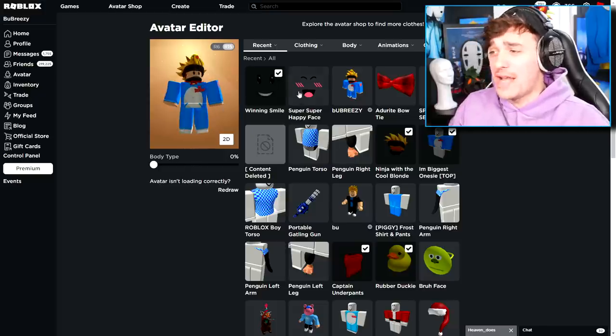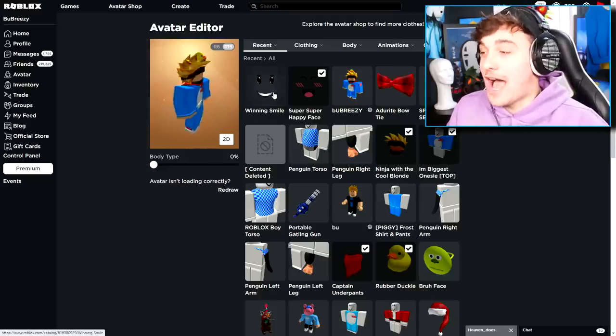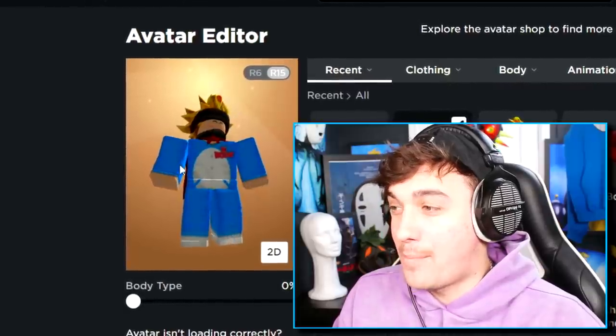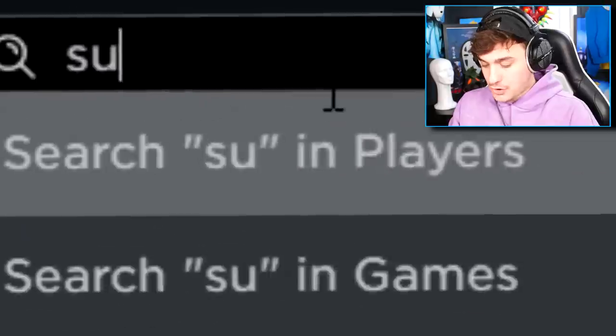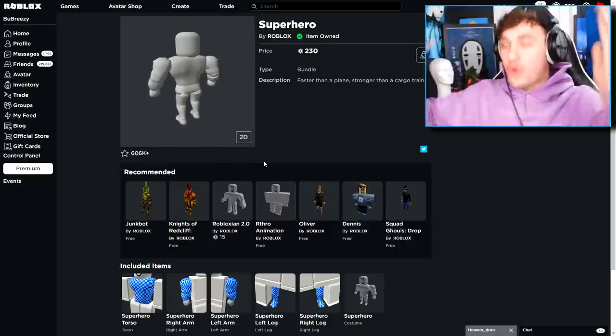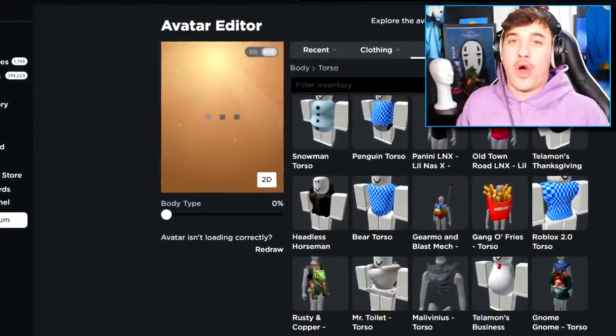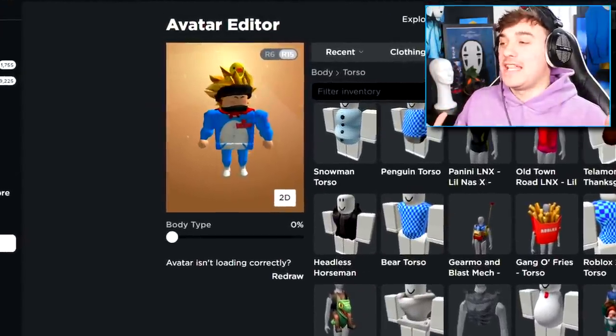They made my handsome character into an ugly winning smile character. Okay, well, the first thing we need to do to our avatar is get ourselves a body that is big and strong. Super hero! And as you guys can see, I already own it, so let's equip it to our avatar. I just gotta find it and any second now it will load and we will look incredibly handsome.